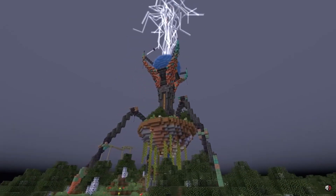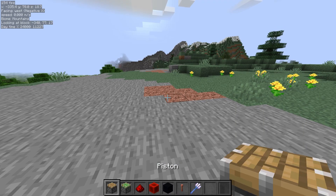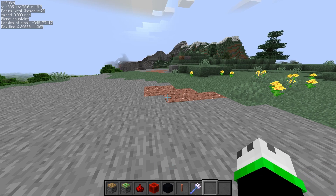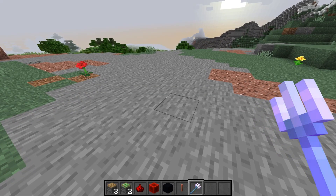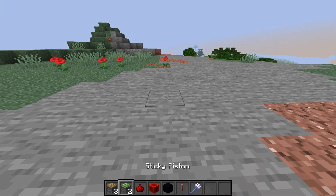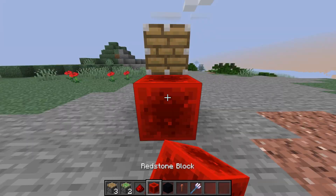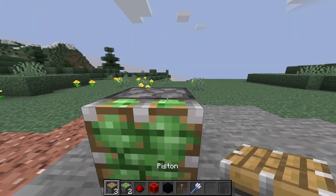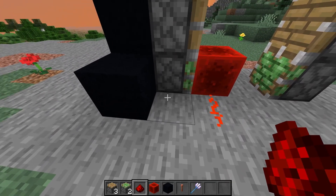Now let's show you how to build their machine — it's super simple. You need all of the materials shown in the hotbar right now, plus as many channeling tridents as you want. You can use as many as you like and the results just keep getting crazier. First, place a sticky piston, then a regular piston and a redstone block. Do the same on the other side, place redstone in front of the redstone block, skip one block, go up one block, then up another.